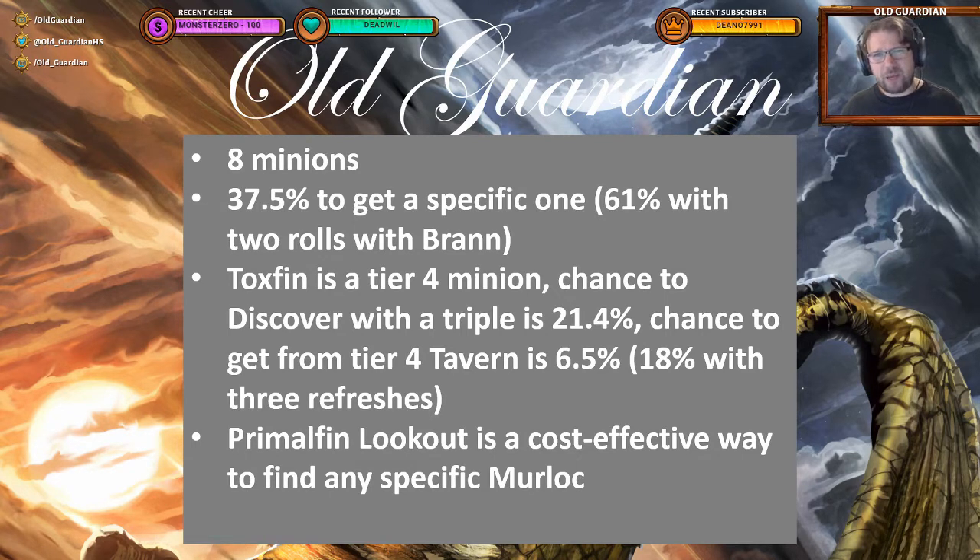For example, let's say your Amalgam is still missing Poisonous and you want a Toxfin. Toxfin is a tier 4 minion. If you were to discover a tier 4 minion card on a tier 3 Tavern, it's 21.4% to get it — compared to 37.5% with the Lookout. Or if you just try to roll it from the Tavern, the highest chance is when your Tavern is tier 4, and then it's 6.5% per refresh. When you level up your Tavern a little, it goes slightly lower but stays almost the same.